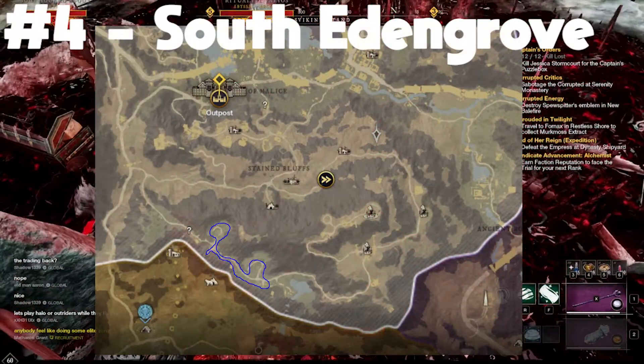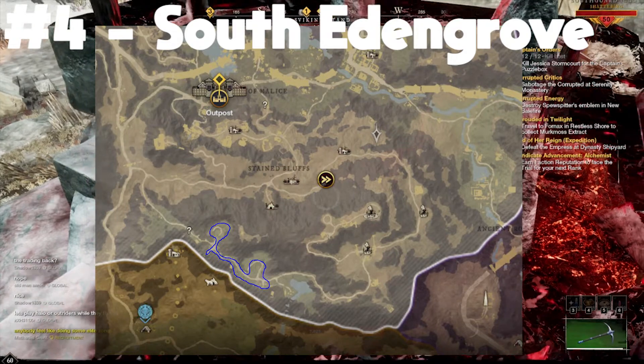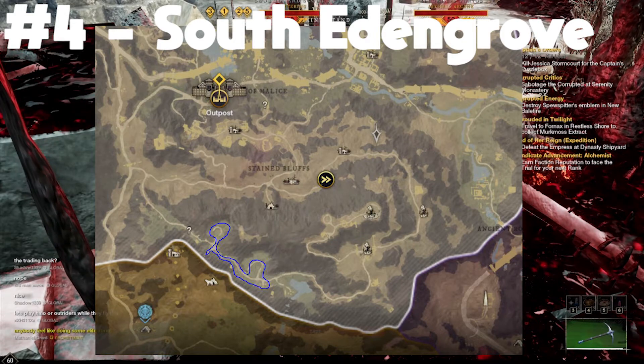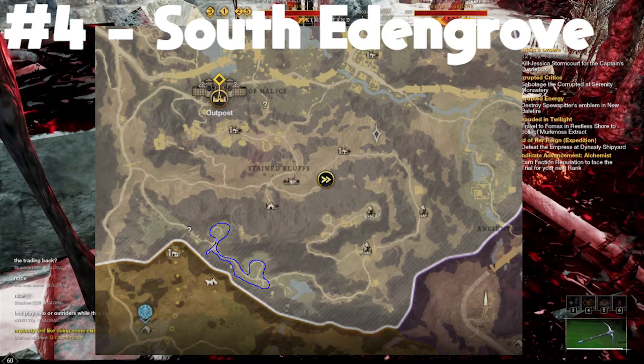The next farm is in south Edengrove, right on the tip of the map. Follow that path around and that covers all the Aurichalcum in the area. There isn't too much here, but it's a good quick spot to hit if you're headed somewhere else.